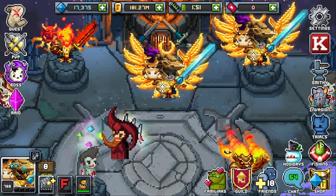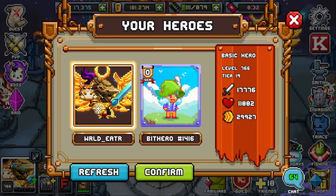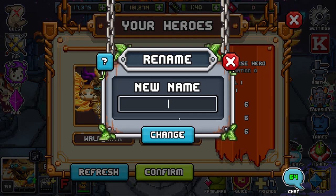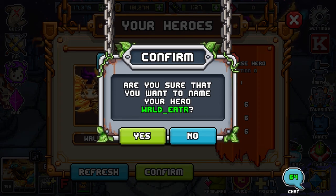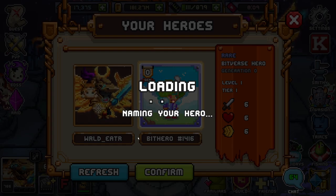So I went ahead and purchased a rare NFT hero just for this occasion. I'm going to go ahead and name him right now, so let's get started. I'm thinking just WorldEater, so people know that it's me. I don't want to have any alternate persona here. WorldEater. Make sure I spelled my own name correctly. Okay, that looks good. Change. Are you sure that you want to name your hero WorldEater? Yes, of course. What kind of question is that?